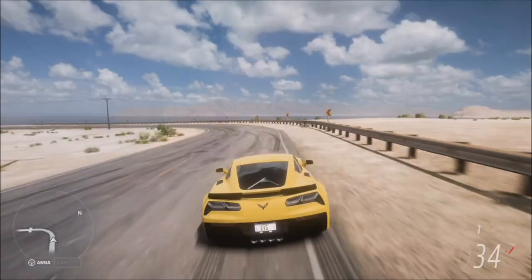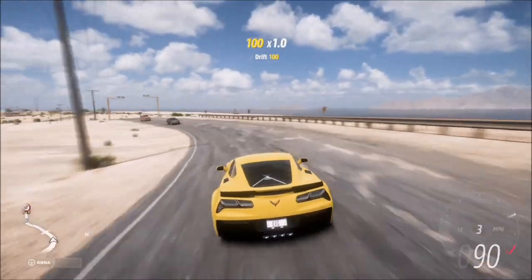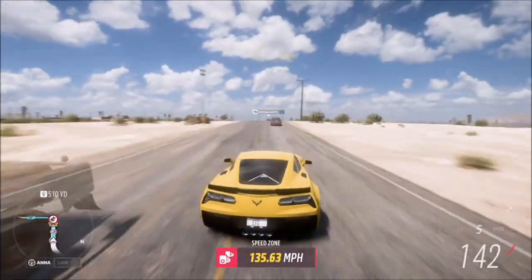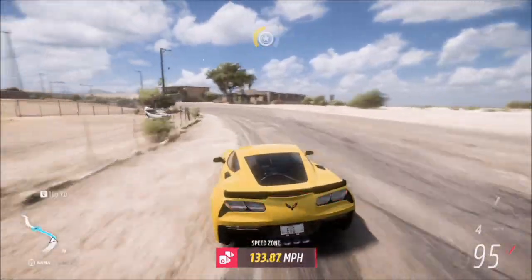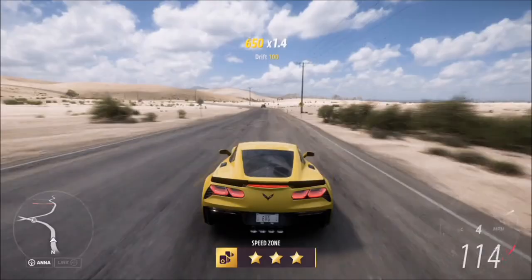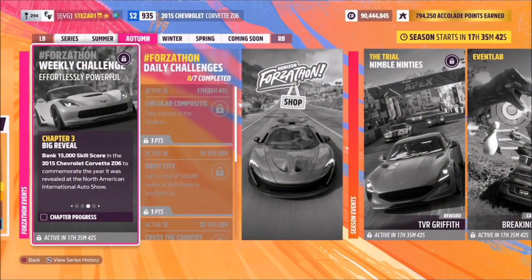I started from the north of the speed trap so you get a nice long run-up to that last bend — it's probably the easiest direction. You can do it from the other direction, but this is the easiest if you're struggling with this car. As long as you hit that bend at around 135 mph on your score, you should be more than on target for two stars.